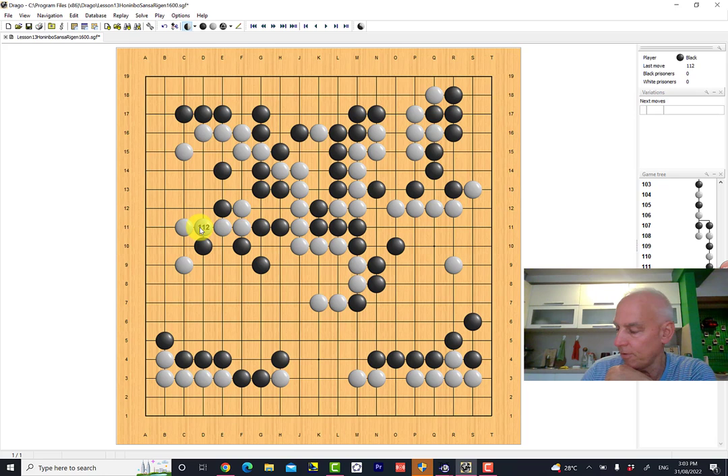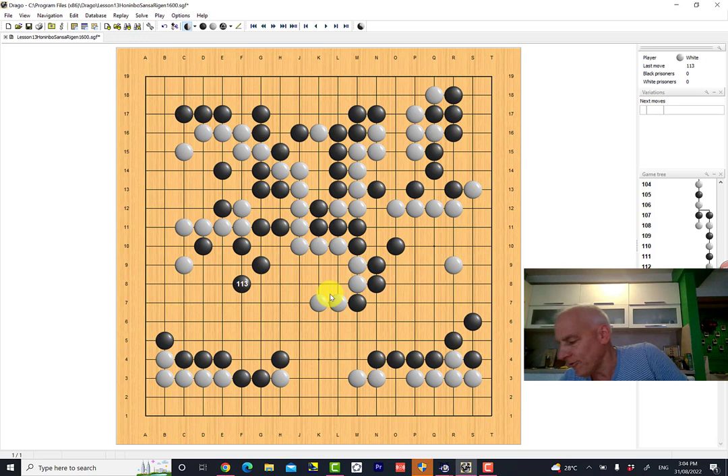White has to defend his three stones — that's just a forcing move — and now black plays here. This additional strength that white has gained with these moves would make it possible for white to play somewhere like here and look towards the weaknesses in this black wall. So black wants to prevent that and ensure this connection between this group and this somewhat flimsy-looking wall. It also has the effect of still casting an eye on this white group — the white group is not out of the woods entirely.